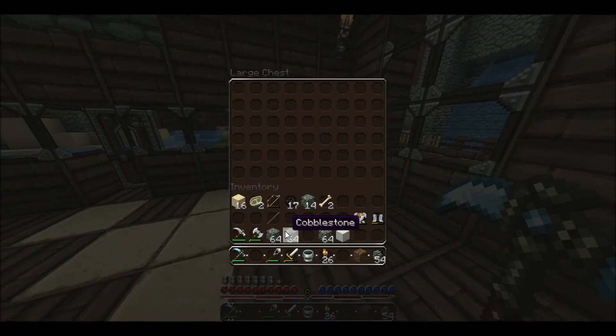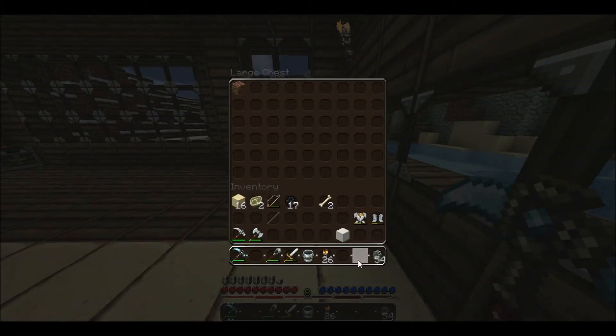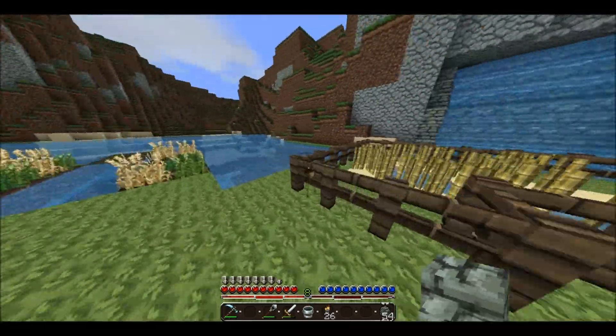What's in this one? Nothing to add. Cobblestone. Here, you can have dirt. All right, let's go back over here, around this way.